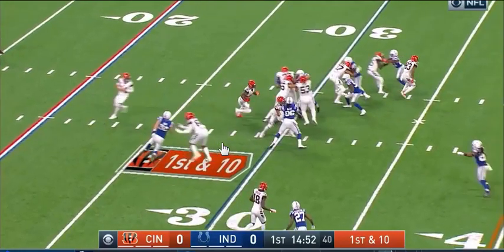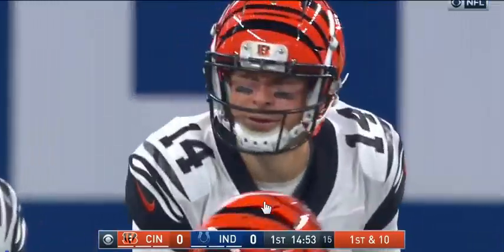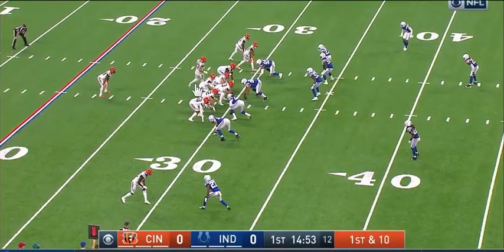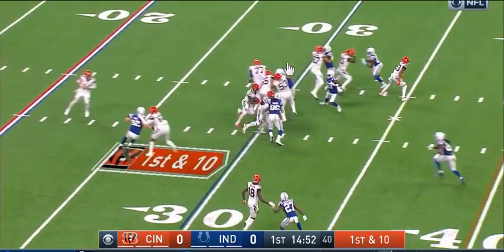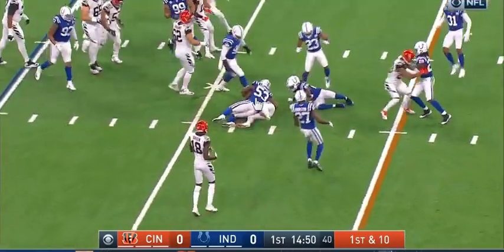You have a nice big hole, and the secondary's playing back a little bit because they're worried about A.J. Green singled up here, John Ross outside here, Tyler Eifert. There's the possibility they may be running to the right as well, but he runs it up the middle. Really nicely done.